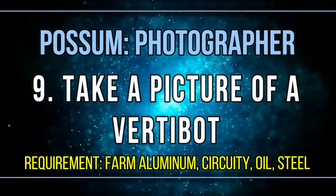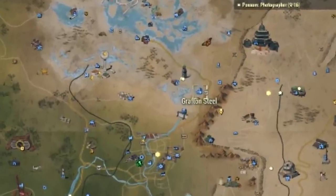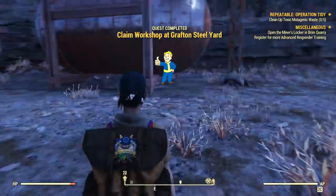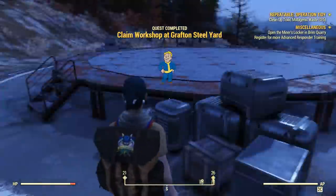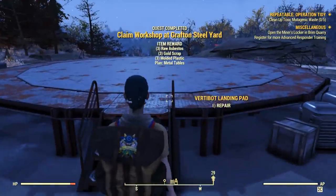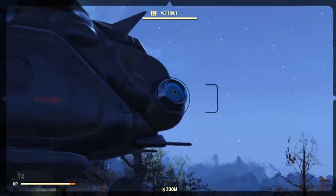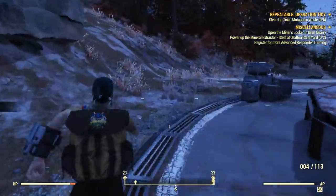Another slightly easy task is to take a picture of a Vertibot. Head to Grafton Steel or the Ammunition Workshop, claim the workshop, then repair the Vertibot landing pad — in Grafton it's right there at the workshop. Once you repair it, a Vertibot will arrive. Take a picture and that's pretty much all you have to do.